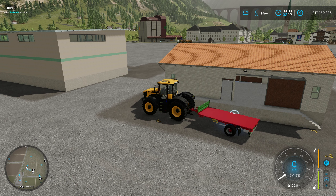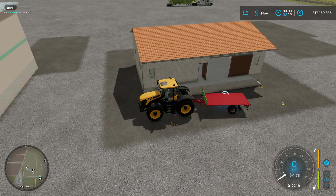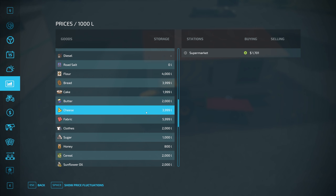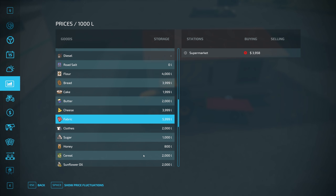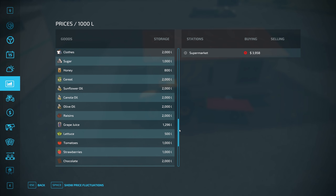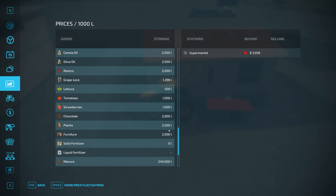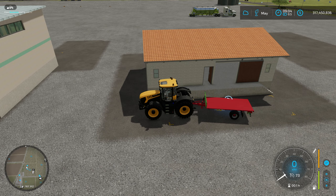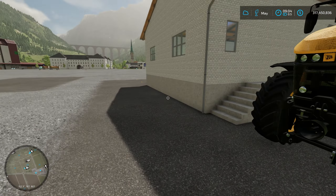One word of caution: there is a bit of a bug from Giants. Basically, if you take a 1,000 litre pallet in — for instance the cake — we brought in 2,000 litres but it drops one off right at the end of loading it into the unit. As you can see, the bread is one short, cheese is one short, fabric is one short. It seems to be a common problem that happens occasionally, not all the time. But operationally, losing one unit isn't really going to make a big difference. It's not a game-breaking bug and won't impact you too much.